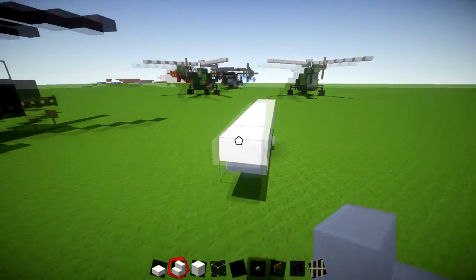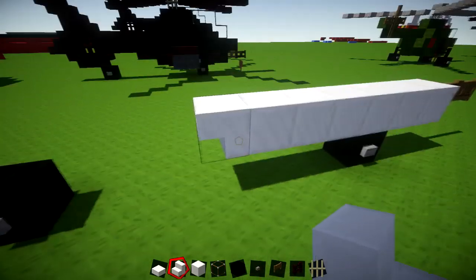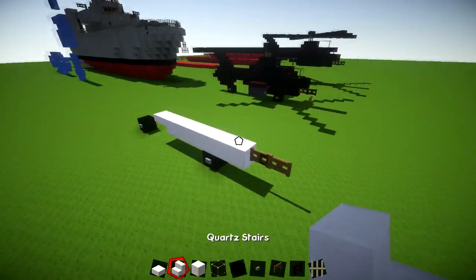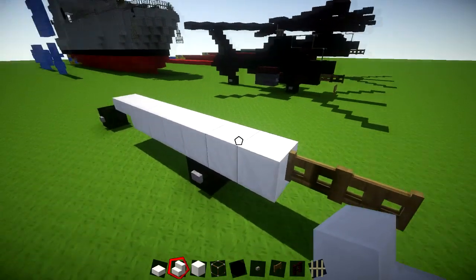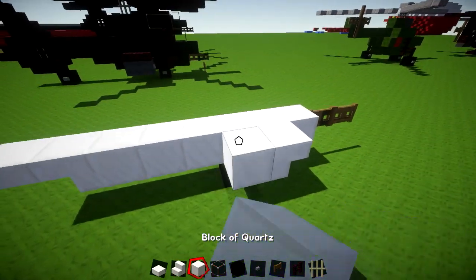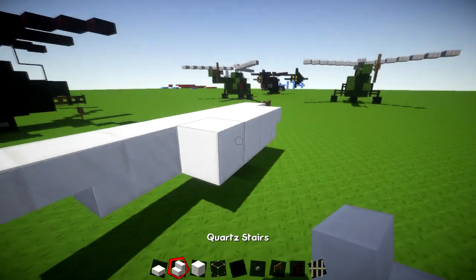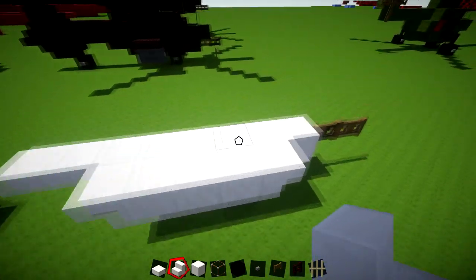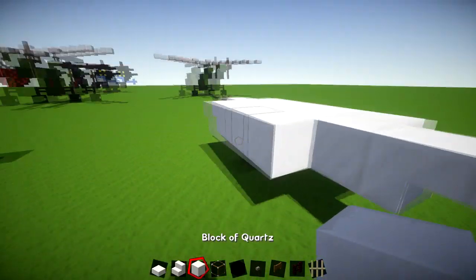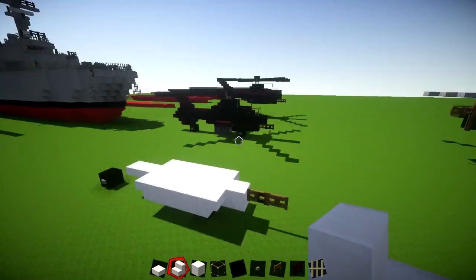Grab your Nether Brick stairs and place an upside-down stair, then a slab right on the end. Come to the front part and place an upside-down Nether Brick stair, then 3 pieces of black wool behind it, then another upside-down Nether Brick stair on the other side. This creates the floor of the helicopter itself.